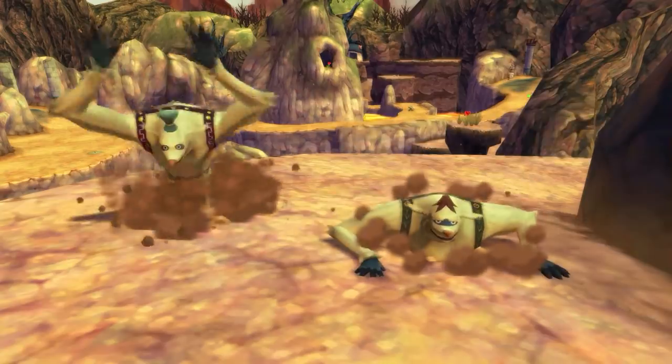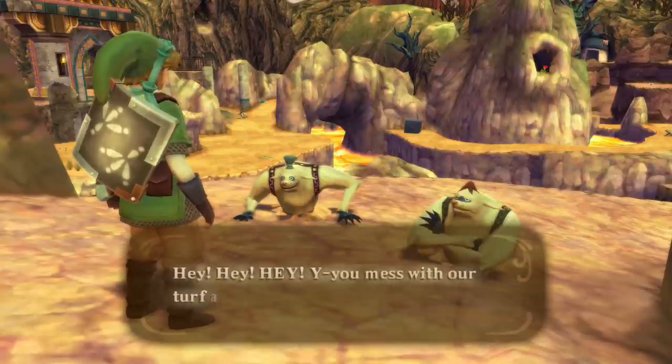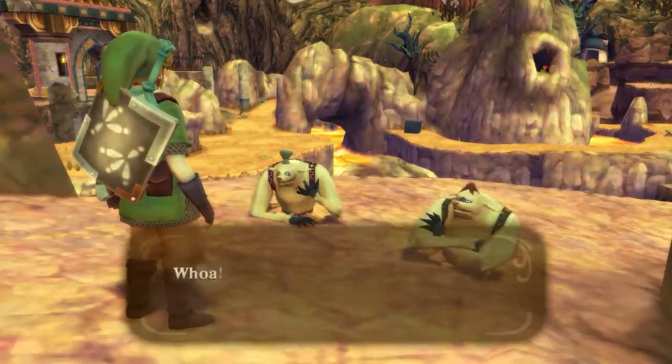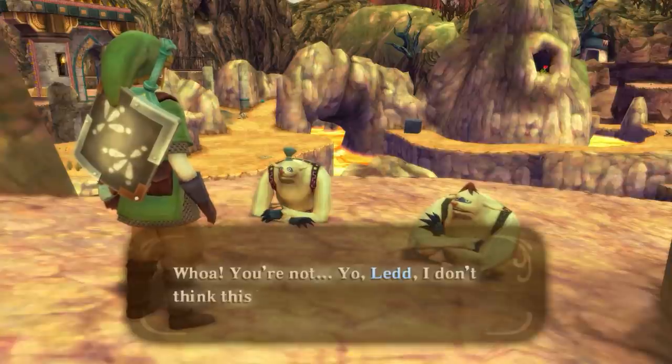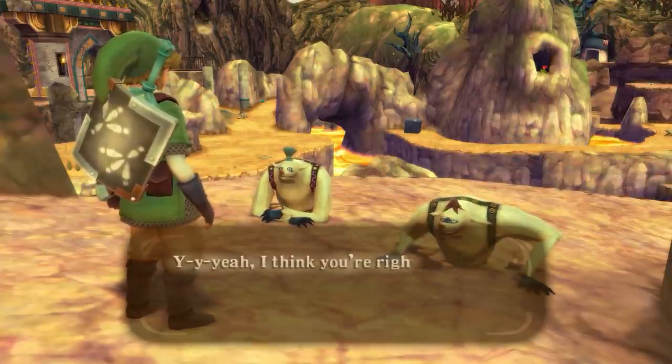Meanwhile, the Mogma are from Skyward Sword, and they are basically a mix between enormous moles and humans that live on Eldin Volcano. The group was one of the five races on the surface who fought against Demise with the goddess Hylia.